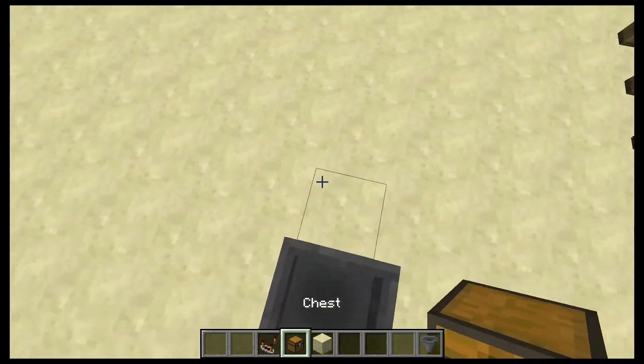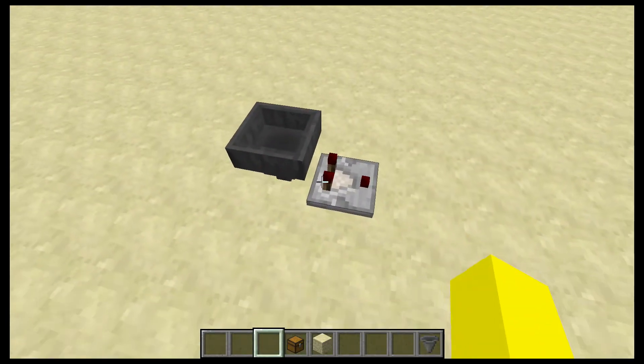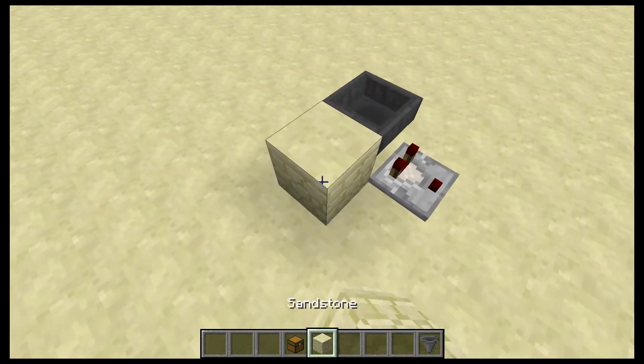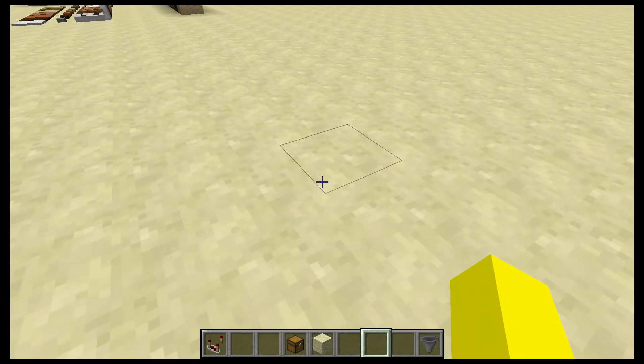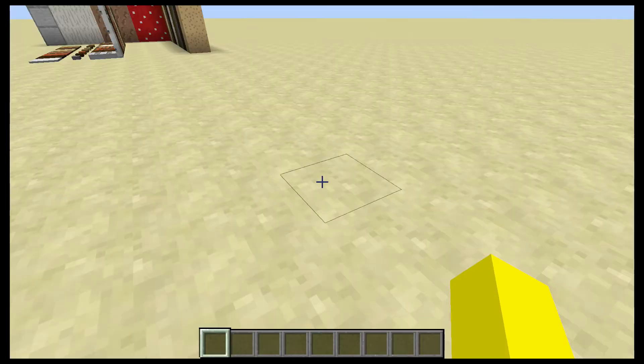There is another bug I noticed: if I throw an item in there, it doesn't actually update until I update the comparator, which is a shame. Also, the difficulty was untranslated — so if you're in a different language it stayed that way. And it was also lowercase, which I thought was kind of weird.